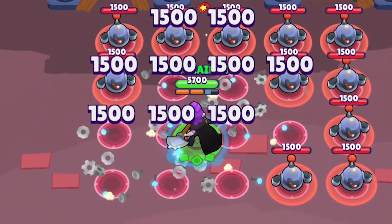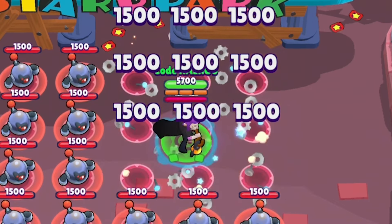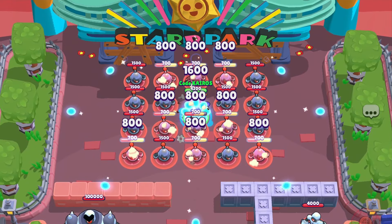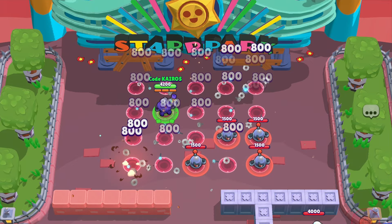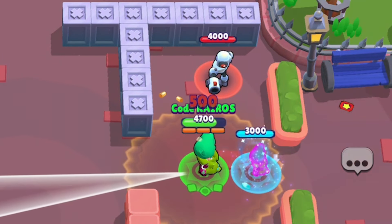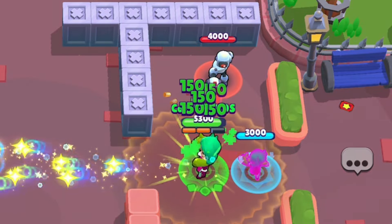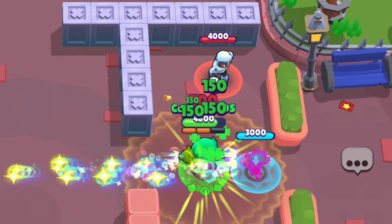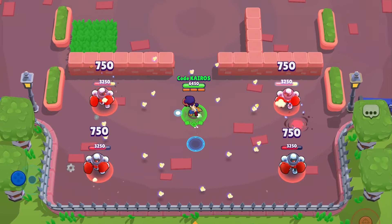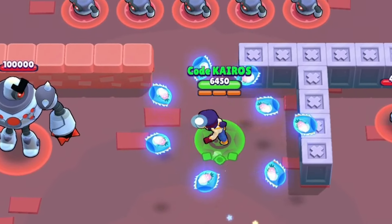Mortis is receiving a 15% damage buff to his Combo Spinner gadget, increasing from 1,300 damage up to 1,500 damage. I think most skilled Mortis users prefer his other gadget, but this might be the go-to option now. Rico is receiving a 150% damage buff to his Multi-ball Launcher gadget — the damage is increasing from 320 damage per projectile up to 800 damage per projectile. Lola is receiving a 50% healing buff to her Sealed with a Kiss star power, increasing healing from each projectile from 100 up to 150 — that's a total of 900 health from each ammo if all projectiles hit. Fang is receiving a 50% damage buff to his Corn-Fu gadget, increasing from 500 damage up to 750 damage per popcorn kernel.